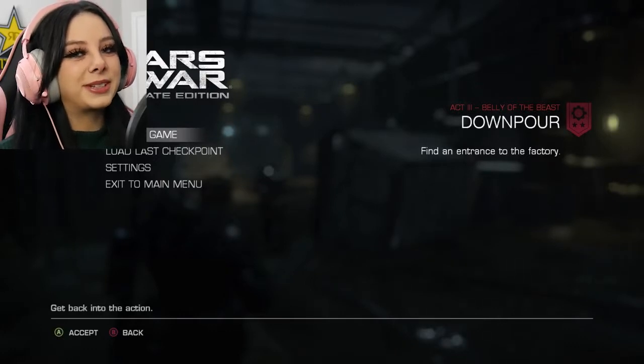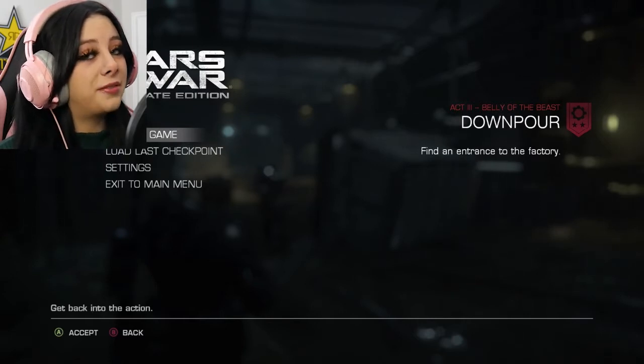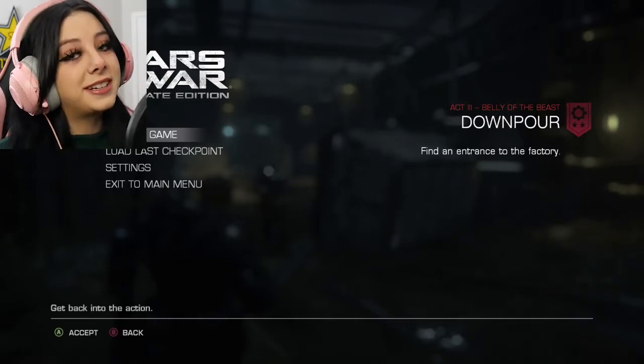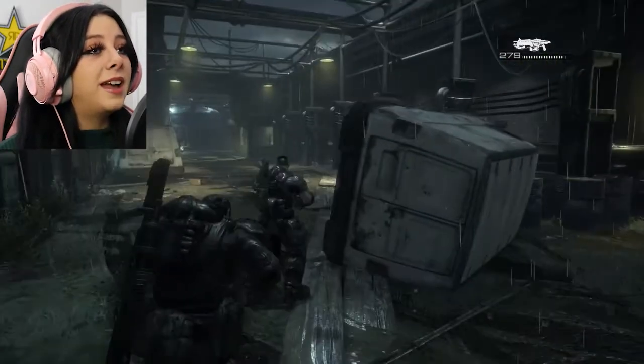Hello everybody, I'm Lily and welcome back to Gears of War. In the last one we made it to the emulsion facility but we weren't able to get in, so right off the bat we're going to be trying to find a way into the emulsion facility so we can get down into Locust central and set off this resonator and the lightmass bomb.